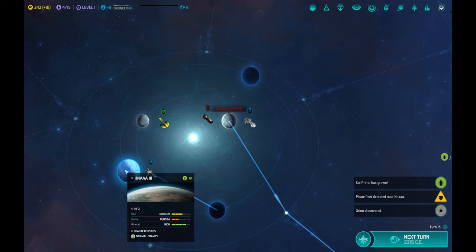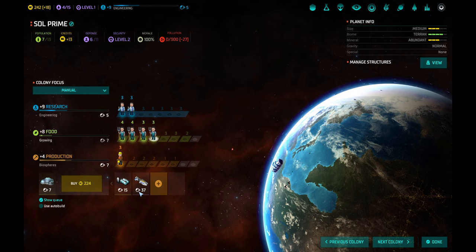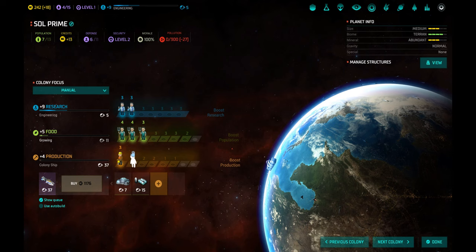I like this planet a lot — Canada Three, 10 population, medium sized, tundra biome but mineral rich and normal gravity. Let's grab a colony ship and pull it in.